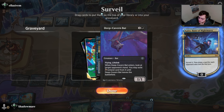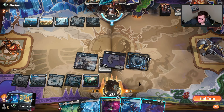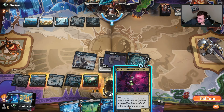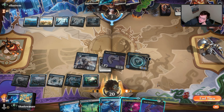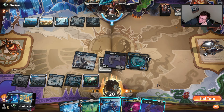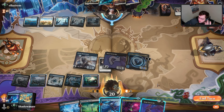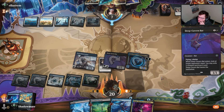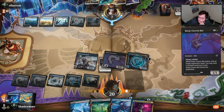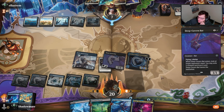I can Deep Cavern Bat to force them to use their counterspell now, or just worry about it next turn. Both cards are good and I get to draw one. Deep Cavern Bat maybe isn't the best thing to jam into this board — but if they don't remove it and it just eats a counterspell, let's have it eat the counterspell.